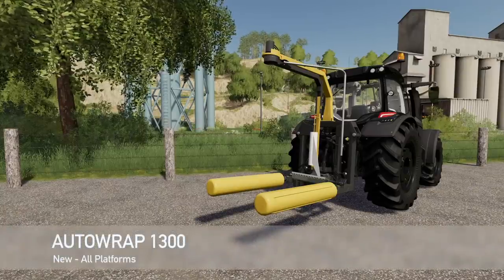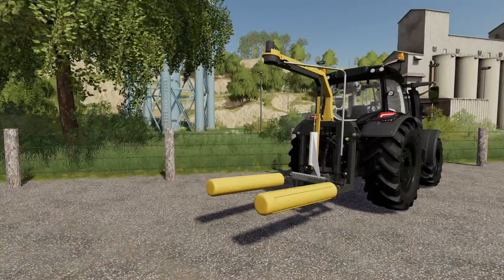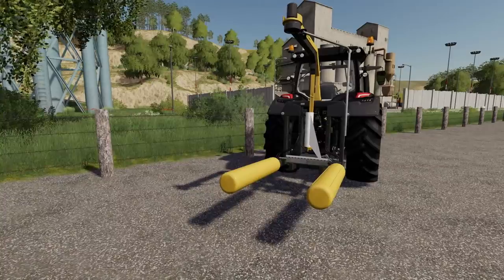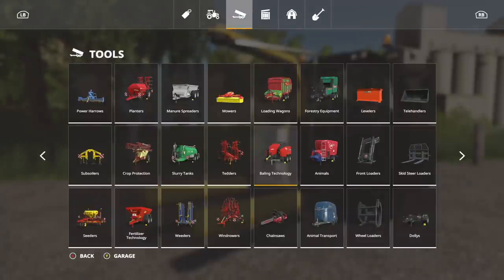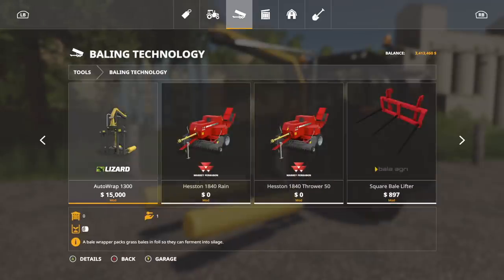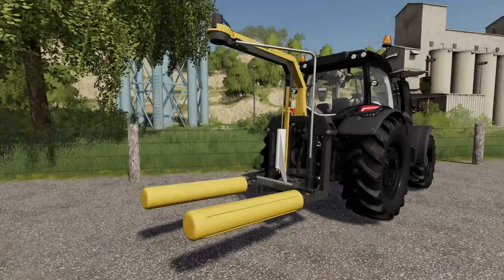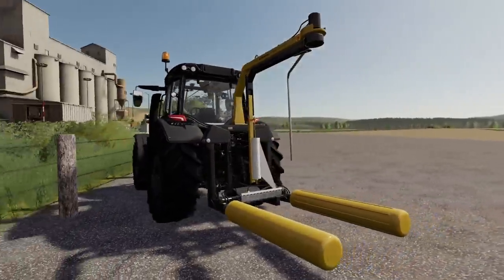The second surprise mod is the Auto Wrap 1300 by White Bull Modding. This is a round bale wrapper, and it is a three-point attachment — very different from anything else, where most things are trailers or small dollies. Being three-point means it can be used on a variety of vehicles. $15,000, holds round bales, and while you can't change up colors much, it's still a good-looking piece of equipment. White Bull Modding always does a really good job, and this is no exception.